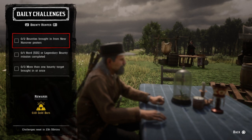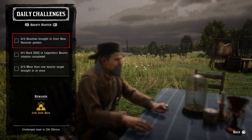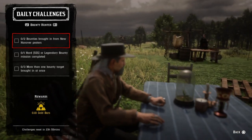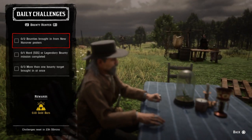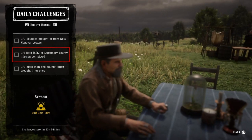And that's it for the generals. Check out the roles. Two bodies brought in for New Hanover — locations include Cornstalks, Ballantyne, Emerald Station, and Annesburg. Just bring in two bounty targets there and that challenge will be completed. One hard or legendary bounty mission completed — do a three-star bounty or a legendary bounty and that challenge will be completed.